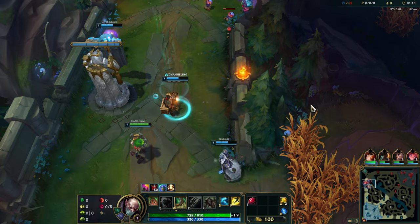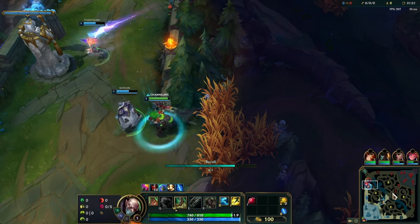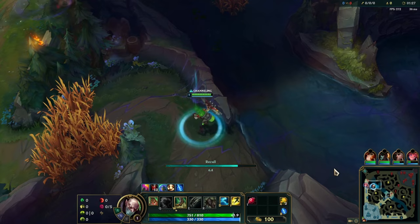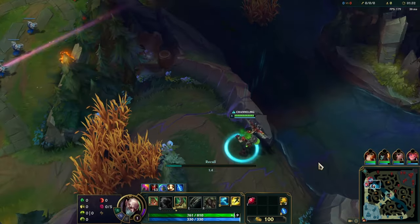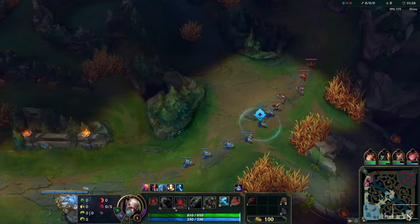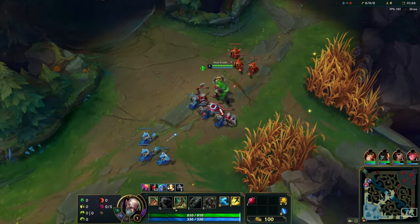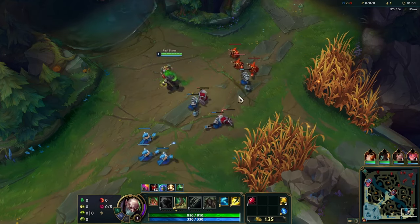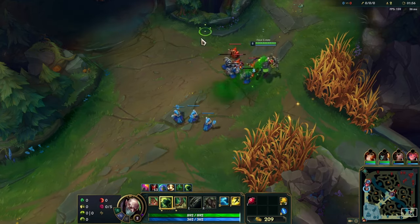I don't know why Zoe isn't throwing them through the wall. As a matter of fact, I'm just going to leave and head to the bottom. If they want to play that silly poke game, they can do that. I'm going to go over here and start attacking minions like a sophisticated Singed. This is how Singed farms.